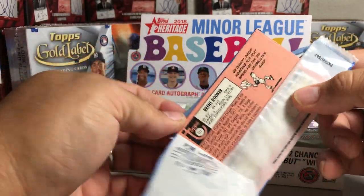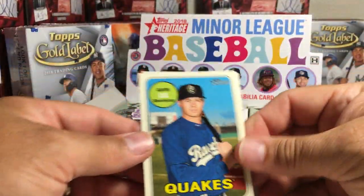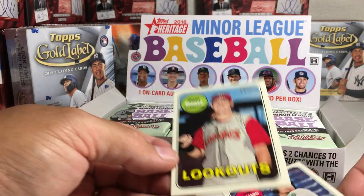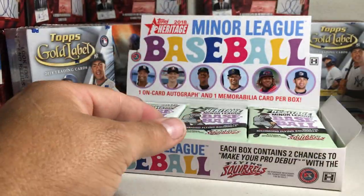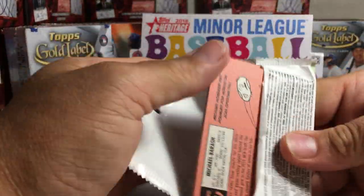These will be glossy cards. We got Gavin Lux — nice. Sam Hilliard and Brent Rooker. Those are cool. No SPs — I don't know if there are SPs in those, but those weren't. But they are the glossy versions.